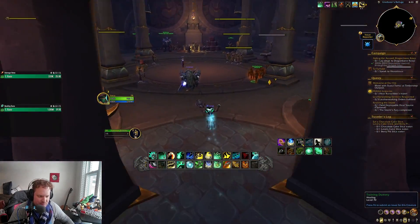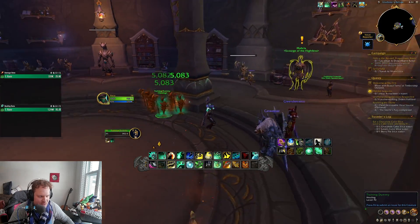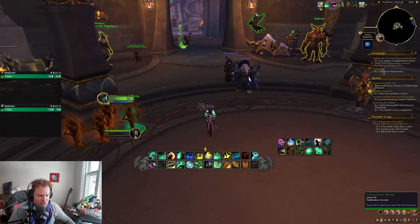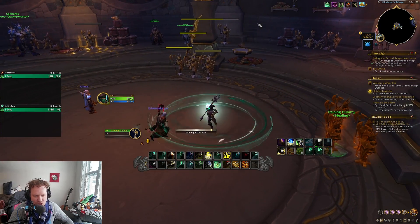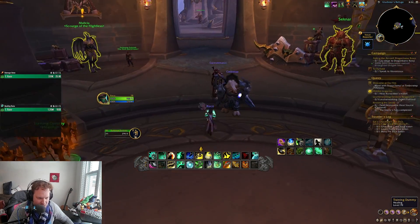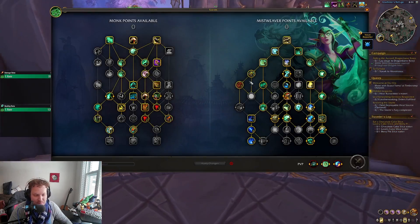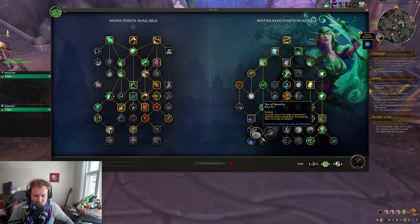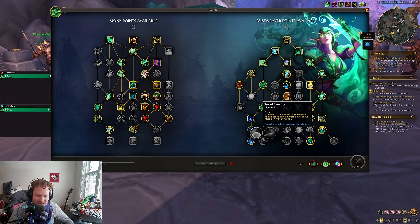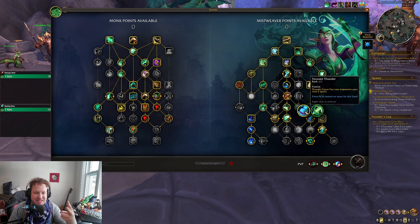If I pop my Thunder Focus Tea, my next two Enveloping Mists can be instant cast — boom, boom. And you can see right there, it's done about 10% of my healing. This is really, really good for Mistweaver Monk who wants to be doing damage to do healing. You want to be pressing Faeline Stomp, getting the damage out with Rising Sun Kick, Blackout Kick, your Tiger Palms. You need to be doing damage as a Mistweaver, so you don't really have time to stop and cast an Enveloping Mist. So Focus Thunder or even Tea of Serenity giving you a chance to empower your next two Enveloping Mists — those are really potent now.